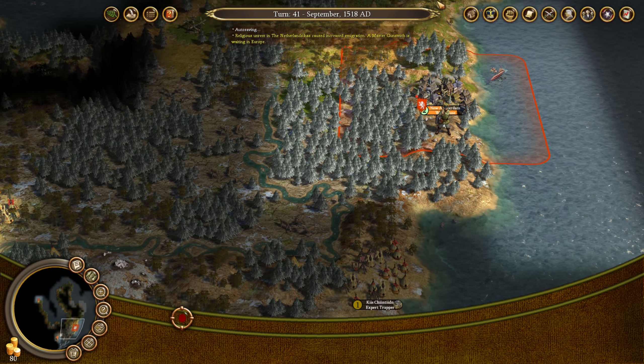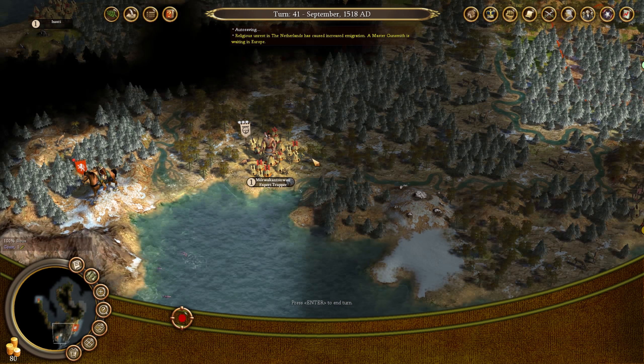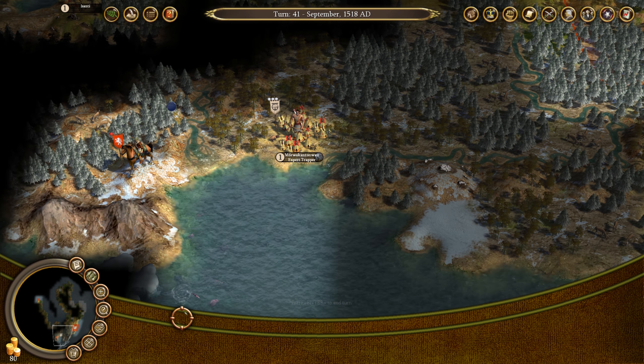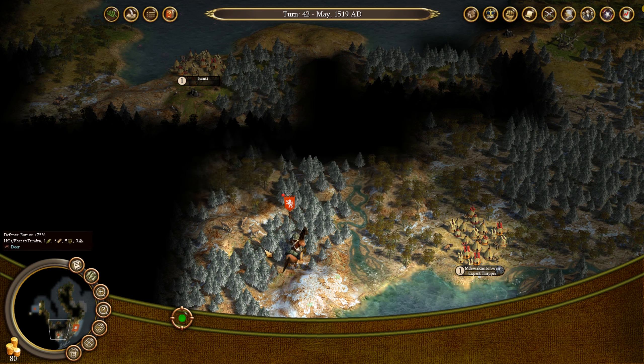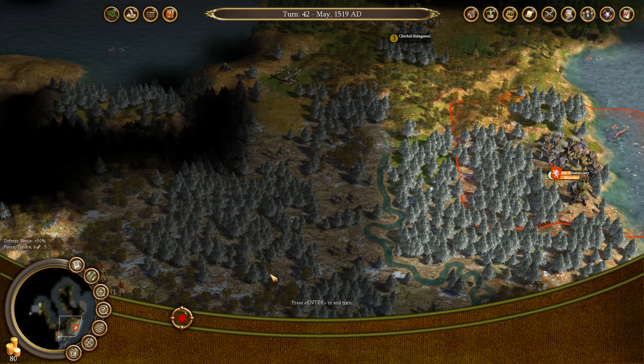Master Gunsmith has showed up — not really amazingly useful this early in the game, but it's always good to have one at some point. How about you just make your way up to this one? Let's just kind of keep going from native village to native village and just see what they can all teach us.